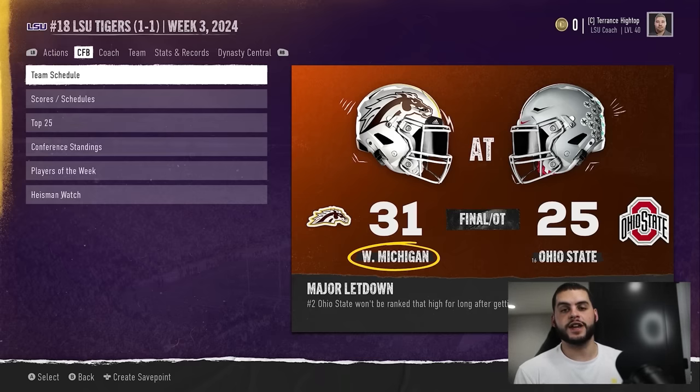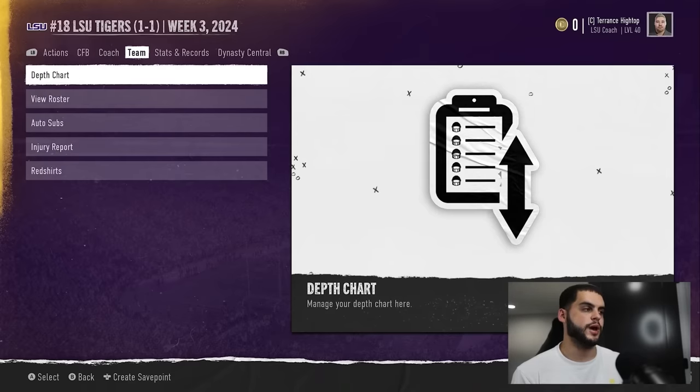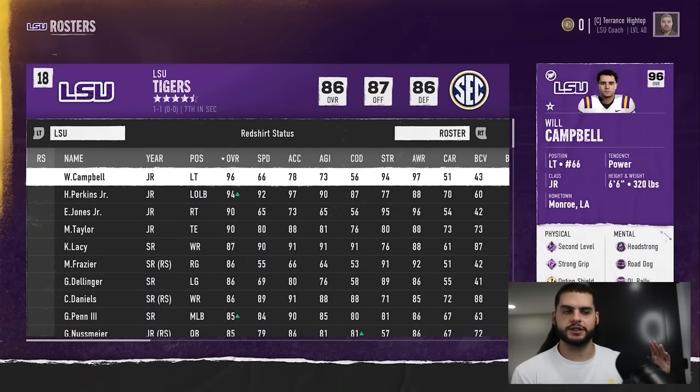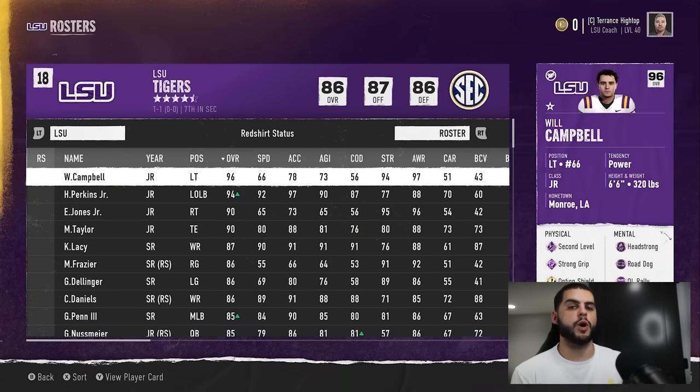Sign up now so you can get ready and have your bonus all ready to go for when the college football season starts and the NFL season starts. So let's go through player progression — there's so much to talk about, so many questions, people don't get it. Come on over to roster, that's where you're going to look at everything. Click Y, or triangle if you're on PlayStation, when you get to the roster spot.